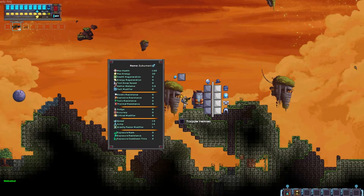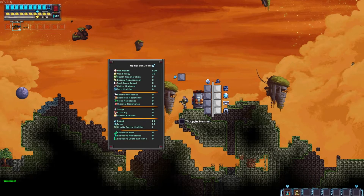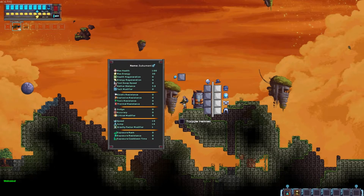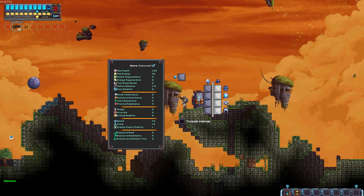There are items that you can craft and wear. You can toggle the helmet on or off — I currently have it off for my character. There are things that increase your speed, your jump, your gravity factor modifier, which I'm going to assume is your jetpack. Then you've got your exposure, rank, resistances, and cooldowns. Just looking at that window there, it tells you straight away that this game is so in-depth in what they're trying to do that you can get lost in it for hours upon hours.